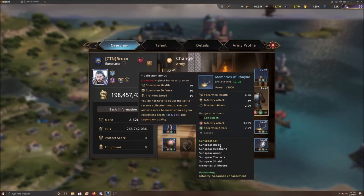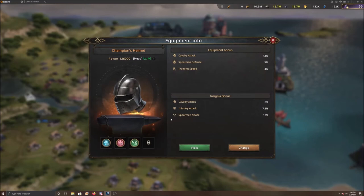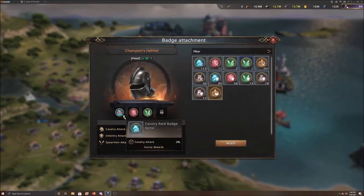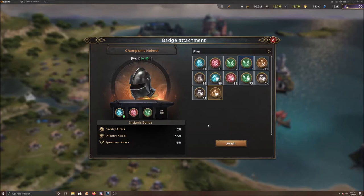Now do that to every single piece of equipment. I've attached just one single badge to every piece of equipment, so that's eight badges. At two percent for all of them, that's sixteen percent total cav attack. Now click back on that first one, click on the badge, and you'll see an arrow meaning you can combine the badges. Everything works in multiples of four — four to the second power, four to the third power. Since I have one badge here, I need a total of four to get to the next level, which would be the uncommon badge, taking this two percent to three point seven five percent.